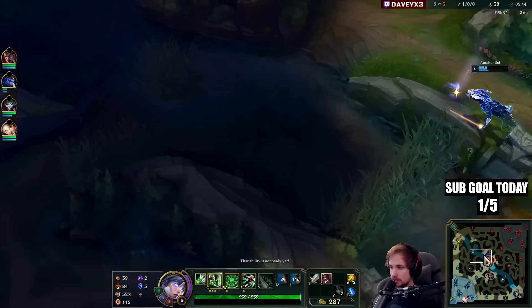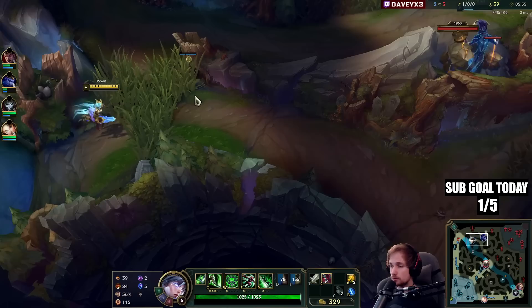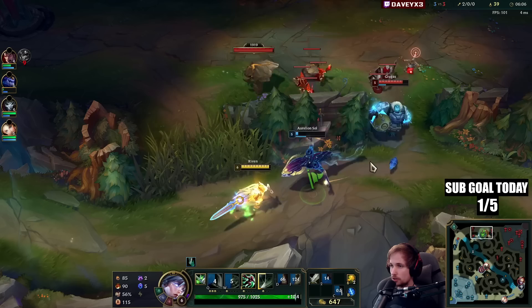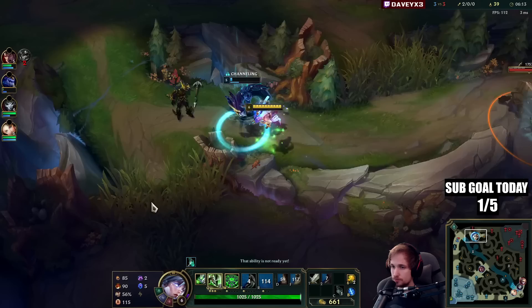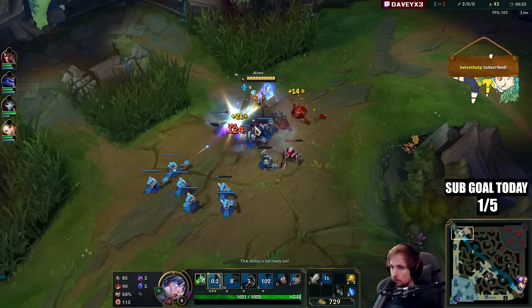That's Jarvan right there. If he uses the plant — come here, nice. I'll block and he survived. I will not prevent him from getting the camp because I don't want to lose the wave. Now we shove this out and go back.